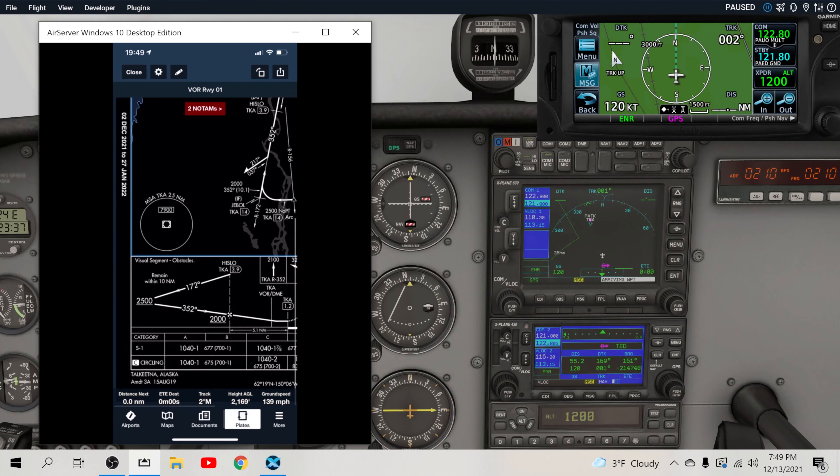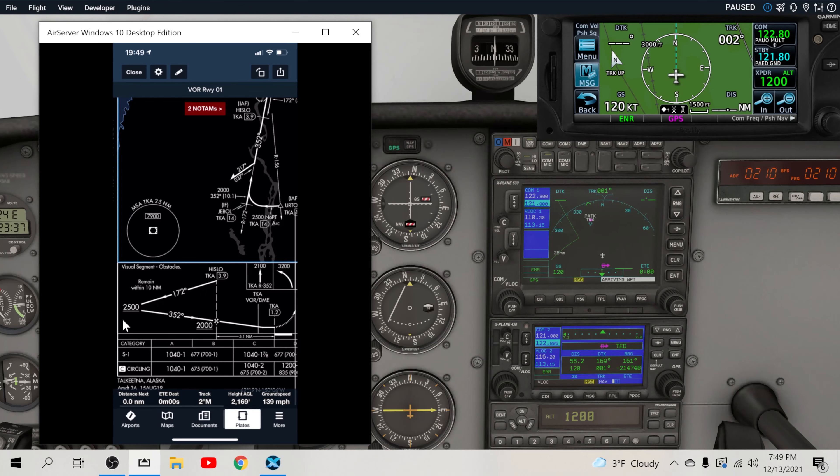From the profile point of view, we're going to come in at 2,500 feet or above, descend down to 2,000 feet over Hislow at 3.9 DME. At 2,000 feet, that's the final approach fix at Hislow because there's the Maltese cross. We're going to descend down towards the VOR, cross it, and then go another 1.2 miles — that's where the runway is. We're category A aircraft approaching under 90 knots, so our approach altitude is 1,040 feet with one mile visibility required, putting us 677 feet above the ground.